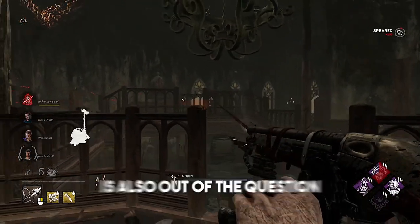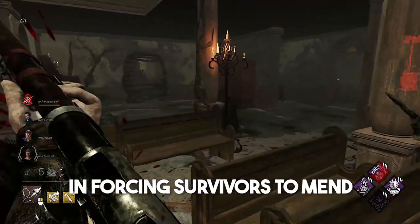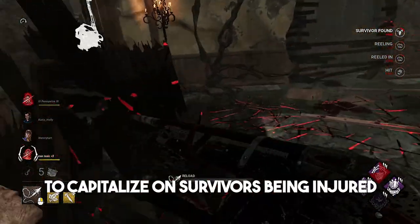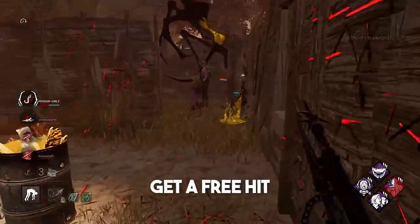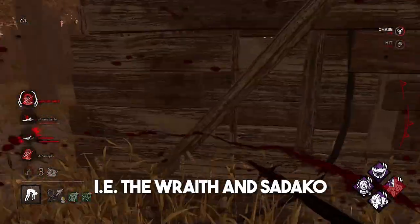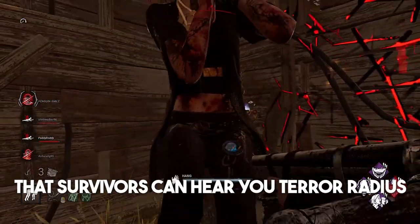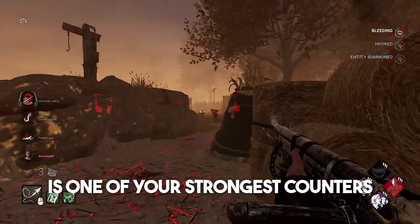Hit-and-run is also out of the question, because whilst yes, you do have the tiniest bit of slowdown in forcing survivors to mend, you are still just a 4.4-speed killer, making it really hard to capitalize on survivors being injured. Hit-and-run works with killers that can catch survivors unaware, get a free hit, and then change targets — like the Wraith. Sadly, this just doesn't work with the Deathslinger, mainly because survivors can hear your terror radius coming a mile away, and W-keying is one of your strongest counters.